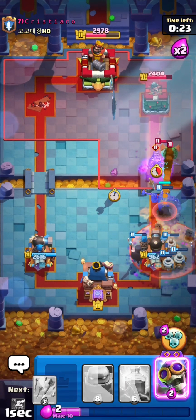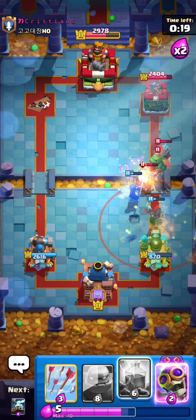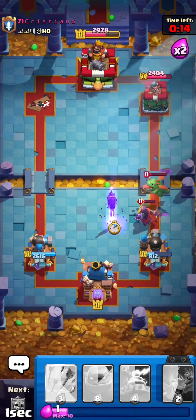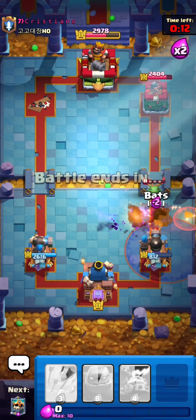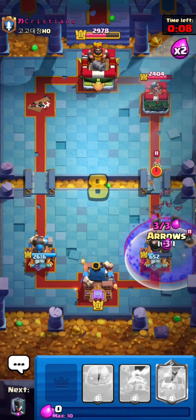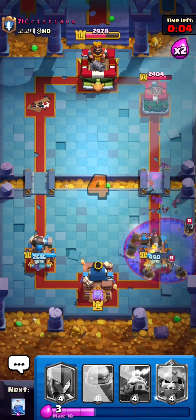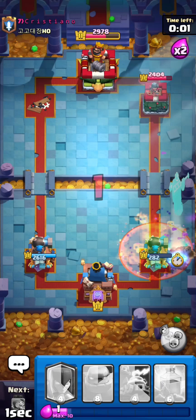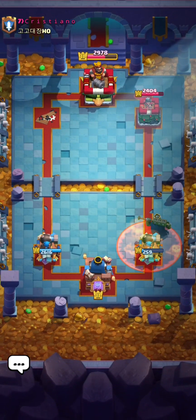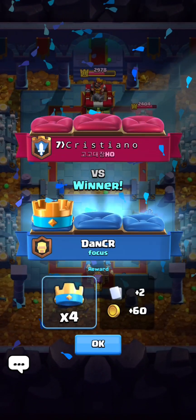I might actually need Nightwitch up top. This could be a very sketchy defense — I think I am going to Lightning this. And then Bomber, I guess. Yeah, I think I'll lose my tower here. Maybe not. Arrows maybe? Come on, maybe I don't lose my tower. Please! Yes — I thought I was going to lose my tower, but obviously I didn't. So if you enjoyed the video, like and subscribe, and I'll see you in the next one. Goodbye.